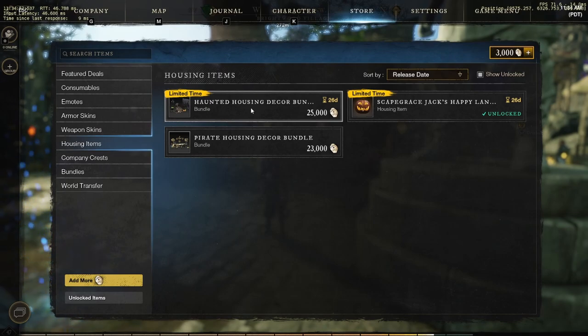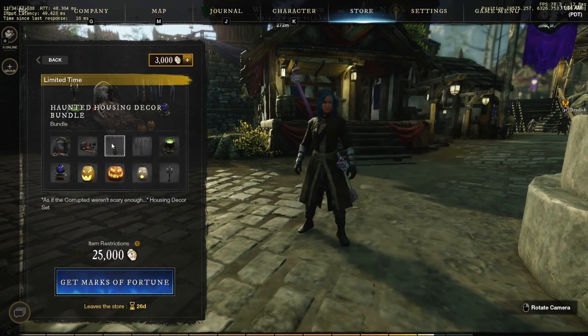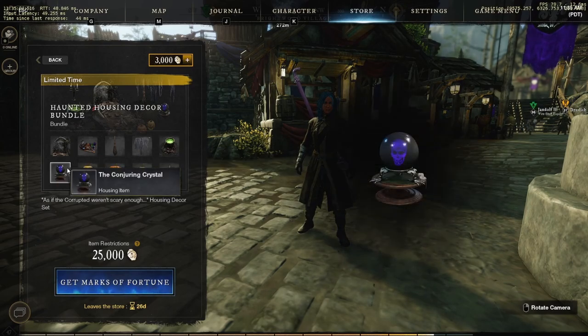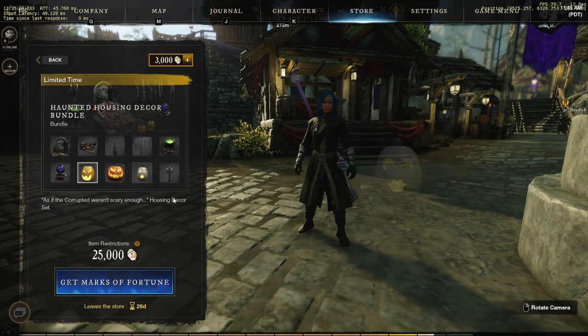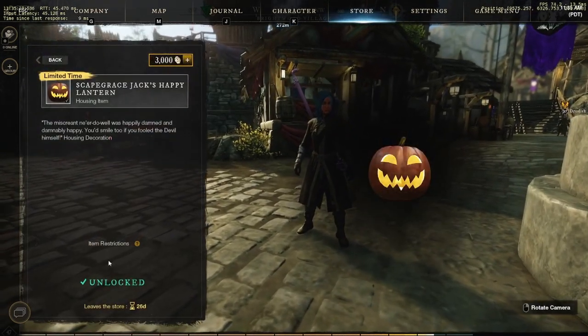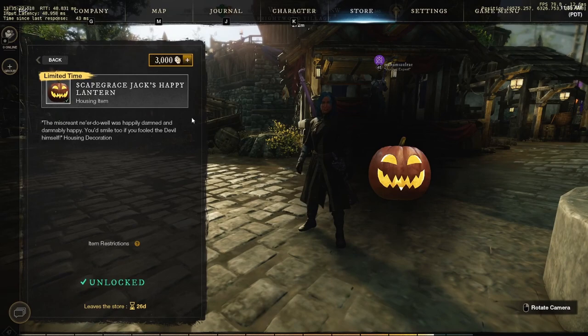For housing items, you have the haunted housing decor bundle. It comes with a graveyard, potion maker's kit, a broom, curtains, bubbling cauldron, conjuring crystal, jack-o-lanterns in different colors and sizes, and a candle — for a total of 25,000 coins. As if the corrupted weren't scary enough. Corrupted are pretty scary, man. And then this is free — I just unlocked it. It's a free jack-o-lantern you get. It expires in 26 days, so grab it as soon as possible.